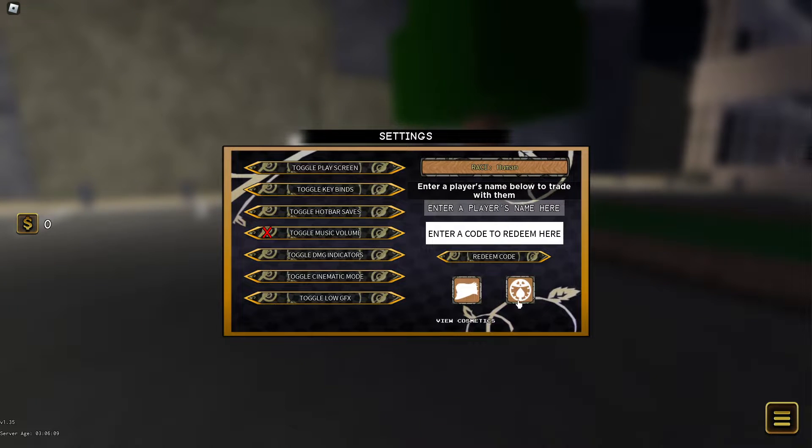Go over here to settings, and as you can see, this codes menu pops up where you can start entering hidden codes. And guys, subscribe so you don't miss any secret codes.